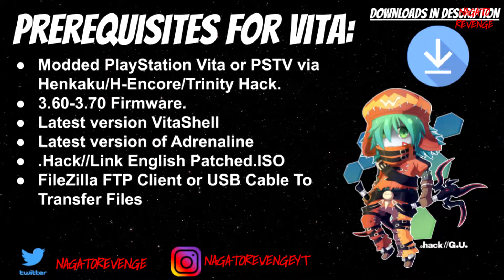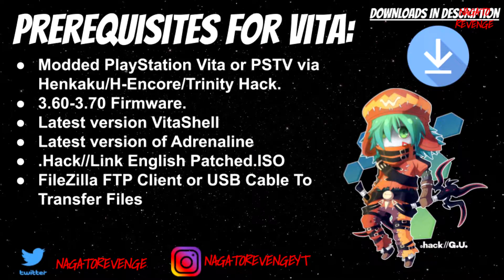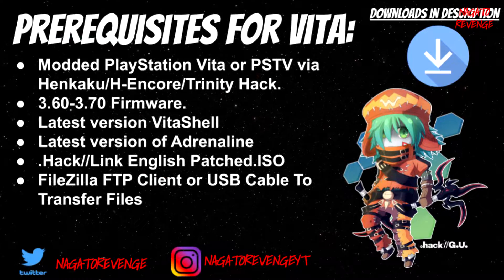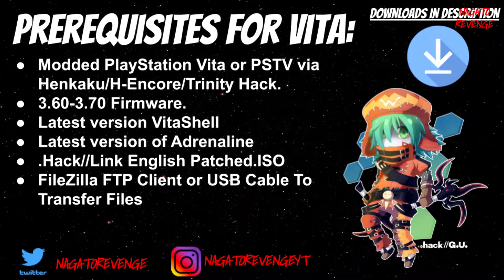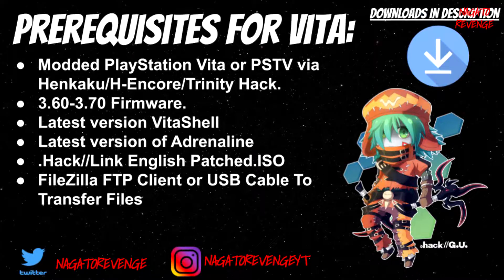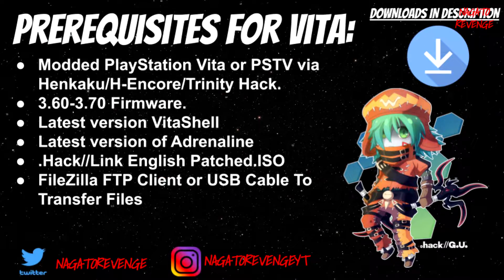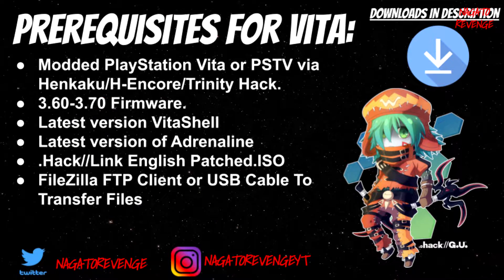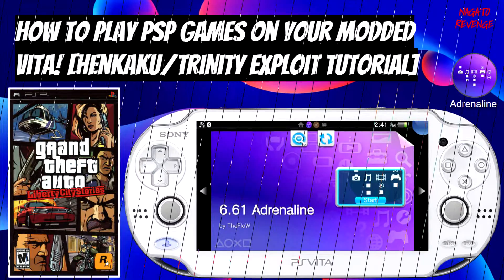So the things you'll need — and this is just for the Vita stuff; I'm assuming that if you guys have a PSP you know kind of the basics, but if you still need help that's what the Discord is for. For the prerequisites: you need a modded PlayStation Vita or PSTV via HENkaku, H-Encore, or the Trinity Hack. Your system needs to be on 3.60 or 3.70 firmware. You also need the latest version of VitaShell and the latest version of Adrenaline. I'm assuming you already have the Adrenaline emulator installed. If you don't know how to install Adrenaline, I'll have a card right now — click that video, watch it, get Adrenaline installed, and then come back.